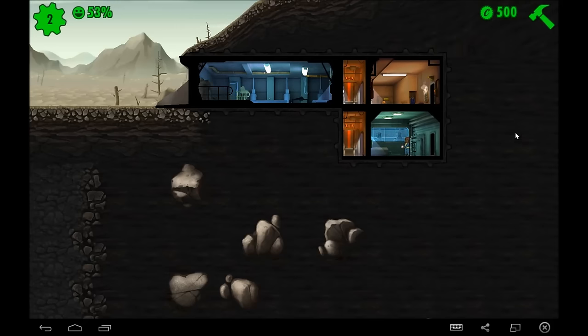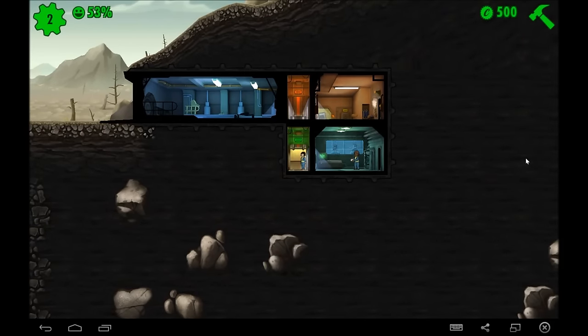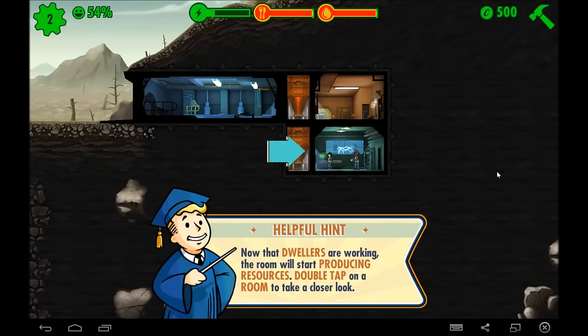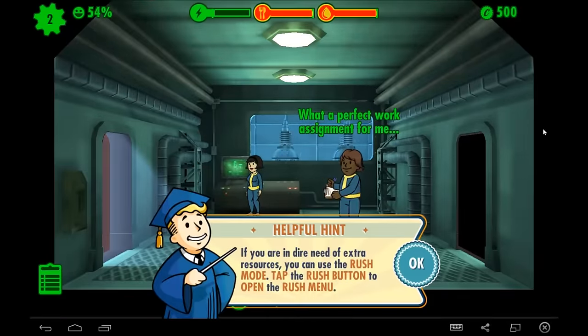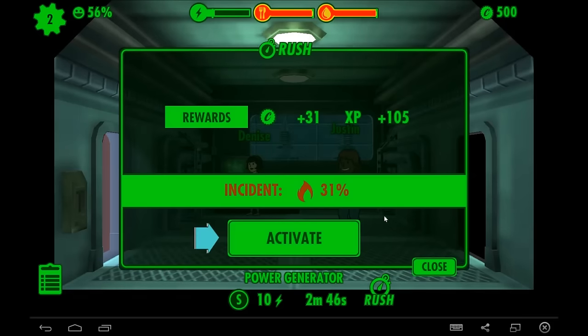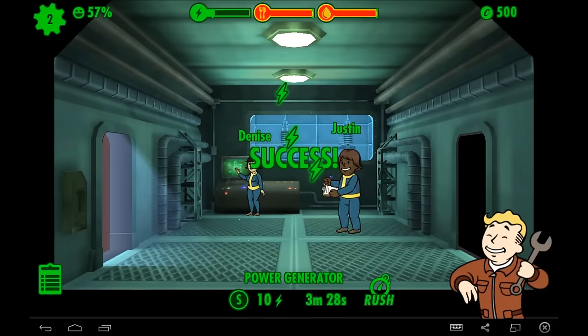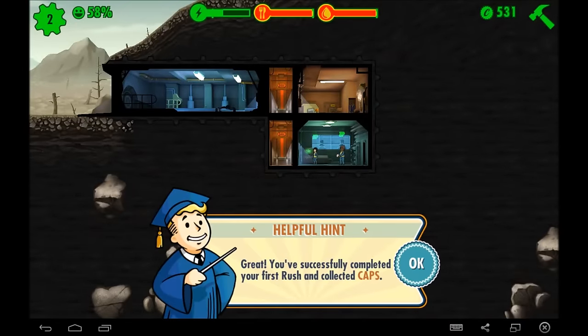Now we can actually zoom in on these guys. If you were in dire need of extra resources, you could tap the Rush Mode button and you will get the ability to quickly get stuff done. But what ends up happening is there's a percentage chance that you might screw it up — this time it's a 31% chance. But this first one is a tutorial so it will always pass. Thanks, Justin. Thanks, Denise. You guys are awesome.